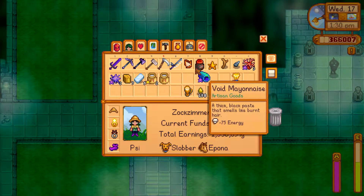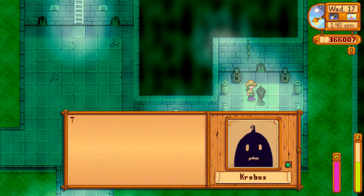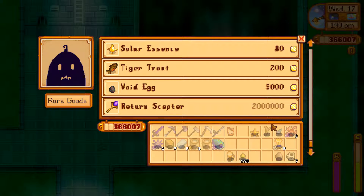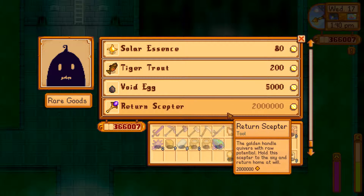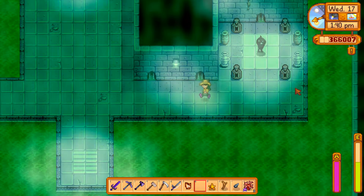At least let's try to impress Krobus a little bit. Thank you very much. Do I want something? Yeah, I guess. I would love to have the return scepter. It just is out of my league — way out of my league. Sorry, little buddy.